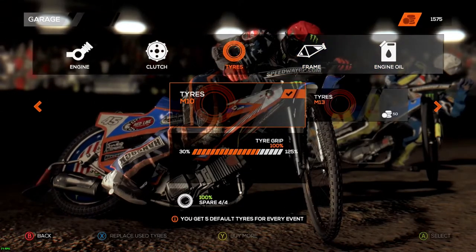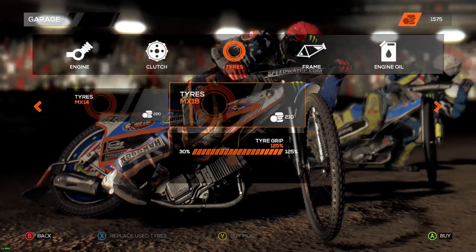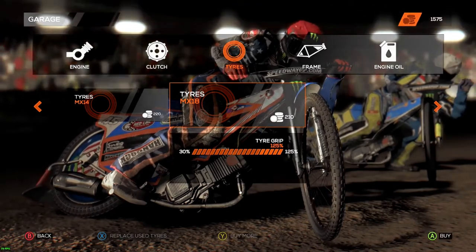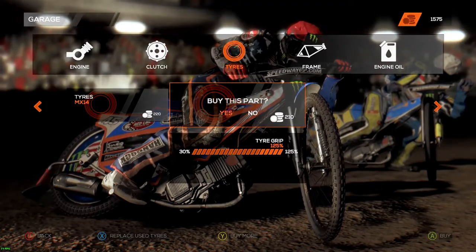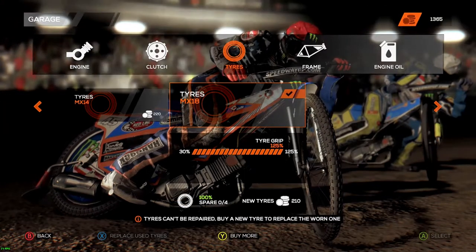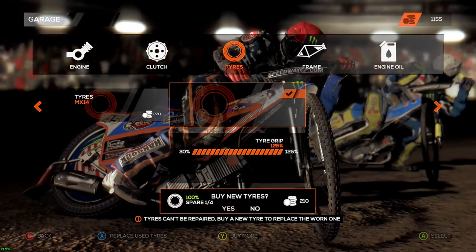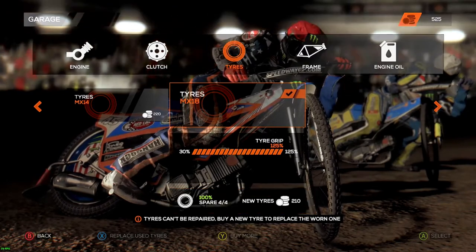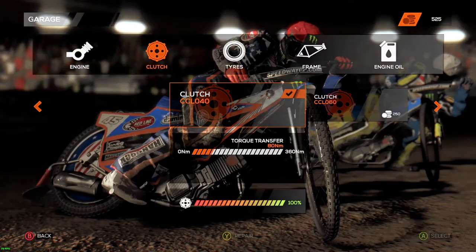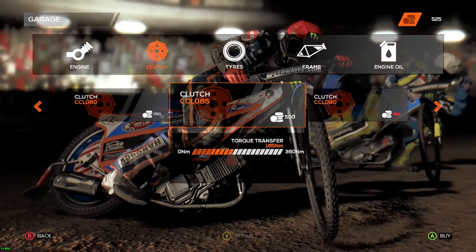Now we'll go to tires. You can only carry four tires with you; they have standard tires as well. If you decide to get the nice tires, you'll typically use two to three tires in an event if you run all the races. I just go ahead and buy all four because I want some grip. Then let's go to the clutch and blow some money on that too.